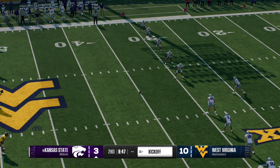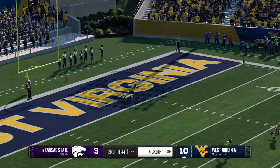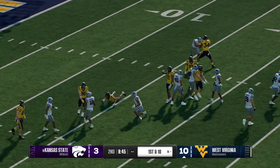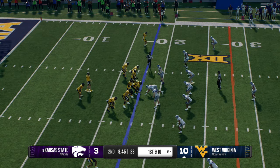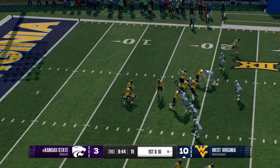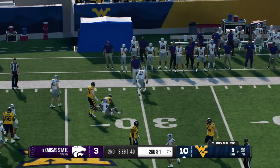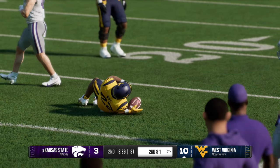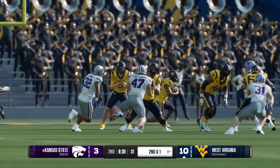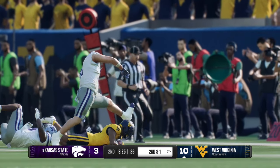After putting three on the board, the kickoff team is out there ready to boot it away. It's Fox on the return — looking for some running room, but not much to be found as he's stopped at the 18. West Virginia has it back and is ready to dive into that playbook. A handoff from the gun — a good, solid, determined run — they'll mark him down at the 27. It's sexy to throw the football, but if you can pound it away and get these kinds of gains, they will just add up, wear the defense down, get first downs, and ultimately get some points.